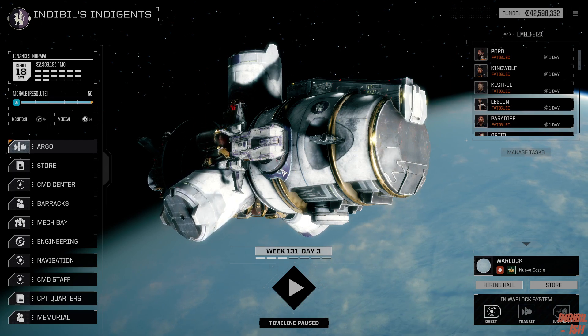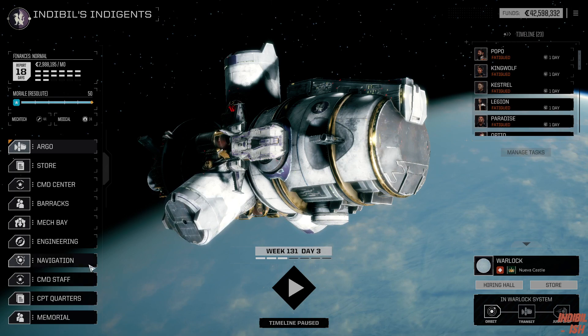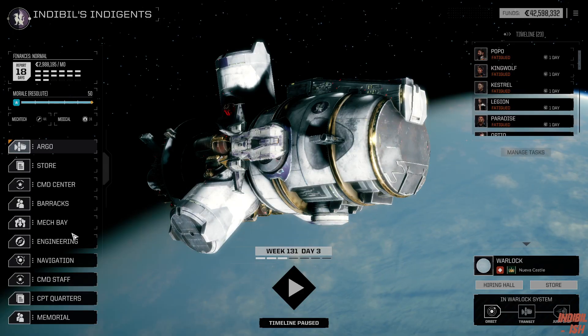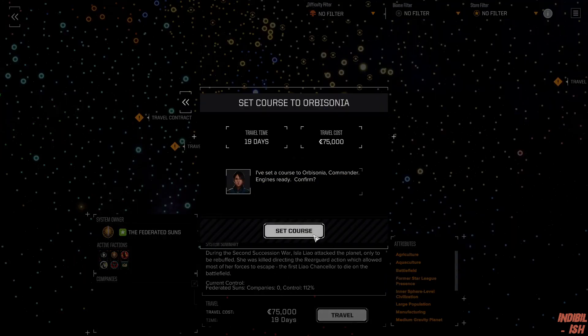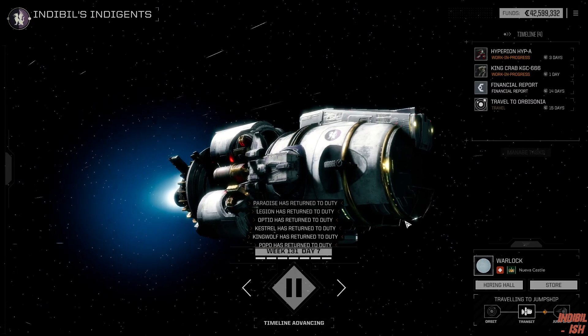I've updated to Wine 1.2.3 and swapped the settings a bit because we pretty much want to go back to Planet difficulty. Let's see if in this way we're able to get the missions we want. We have seven days of repairs to go through and without further ado we're going to do 19 days travel to Orbisonia because it's a rich research planet and we very much want to go there.